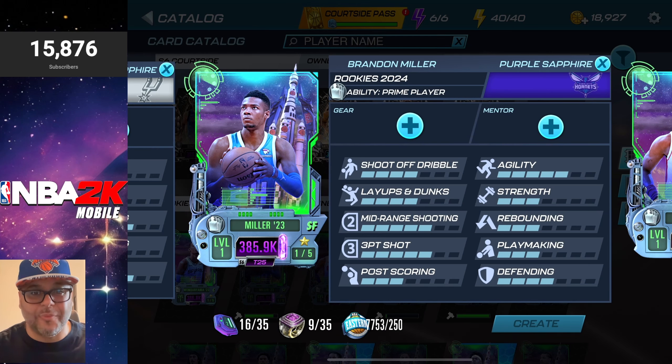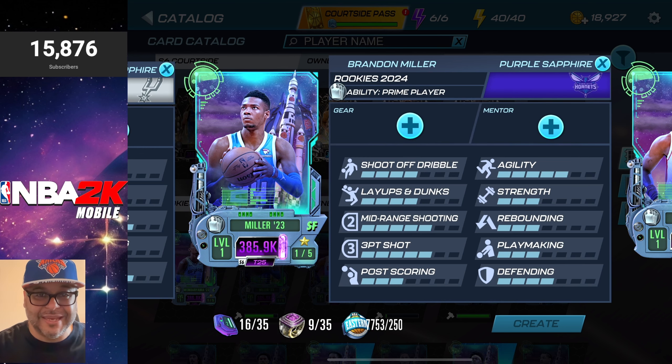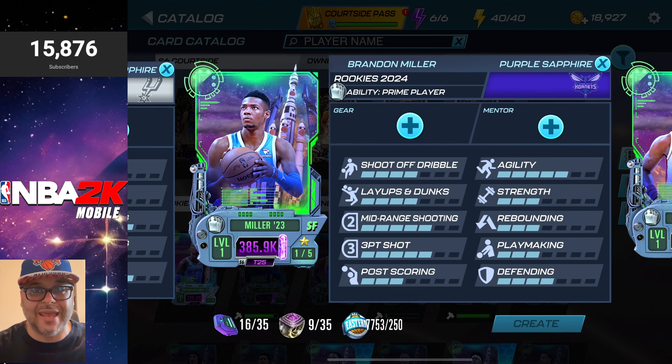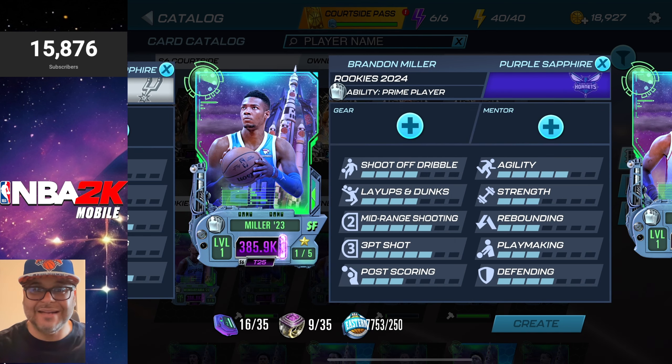We did a Rookies 2024 pack opening last week and we were not able to get Brandon Miller. We didn't get Wemby either, but we did get him from the bank shot pack opening — y'all should definitely check that out. Either way, we're going to be opening up more of those packs today to try to get the other 19 collectibles, and of course we still need to get purple sapphire rings while we grind for the new Courtside Pass Luca.